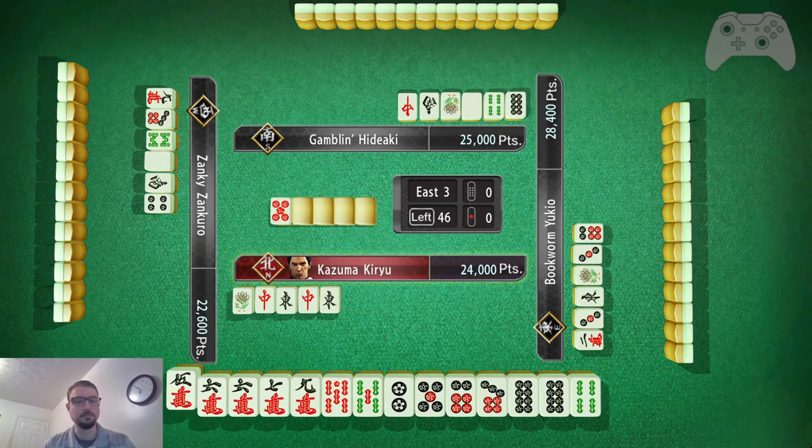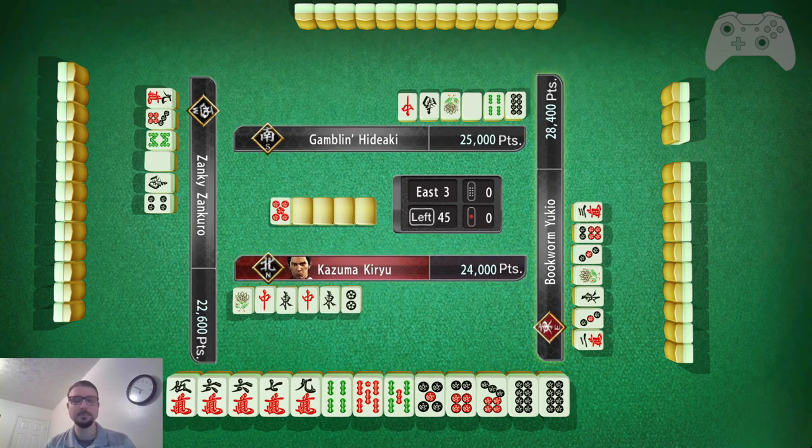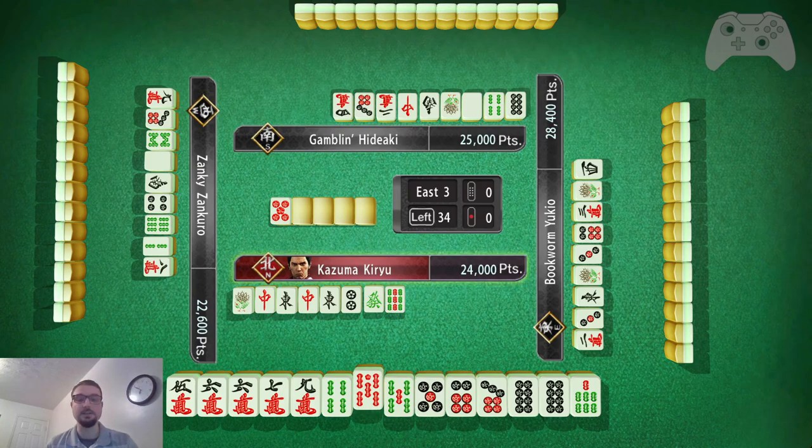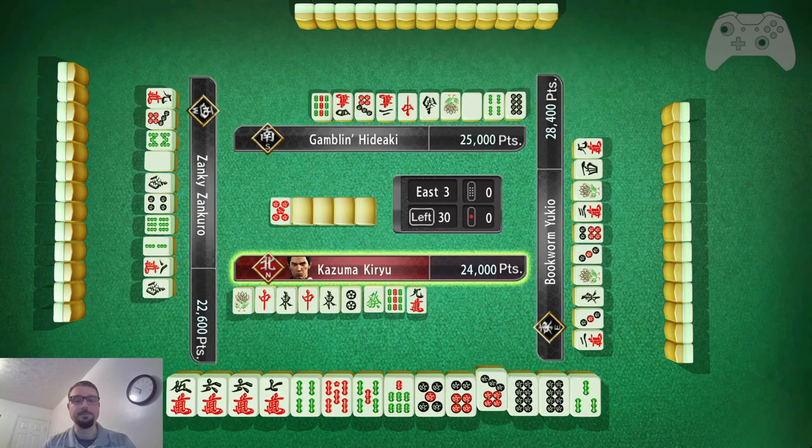We have 5, 6, 7 and then a lone 9. The 2 doesn't connect to anything, so I'll get rid of that. I can probably do something with the 5, 6, 7, 9 and the 4, 5, 5. I didn't have anything connected to the 2 pin. That's kind of what you do — you see what you have in your hand that works together and what doesn't. This 5 I can use with the 6, and that is easier to use than the 9. So I will keep the 7. Because I can get a 6 bamboo now. Now I have a 3, 4, 5, I can get a 6. I don't need a pair — so this is actually just tenpai looking for 6 bamboo.